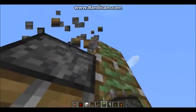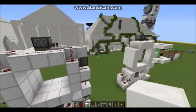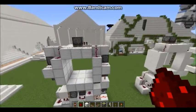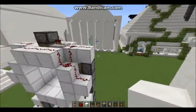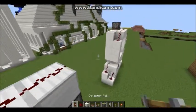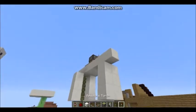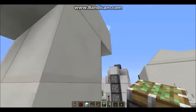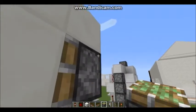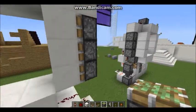Go ahead and place one like that and destroy the temporary blocks. Now for the other side — it's easy. Place all that, make sure it's good. Place that, that, and put a block like that, and put three pistons down. There you go. I'm so bad at placing blocks, probably because of the lag.